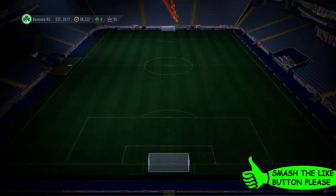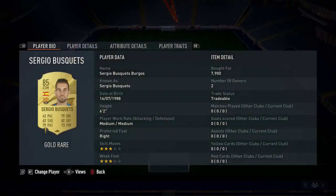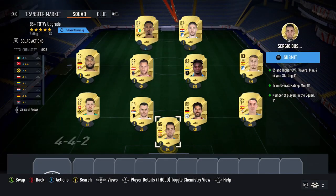So for this SBC, for the requirements, it requires four 85 plus red players and an 84 red squad. First up, what I recommend doing is pick up the cheapest four 85s you can find. These cards currently cost around 8,000 coins each.